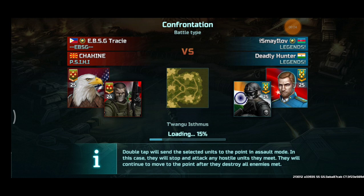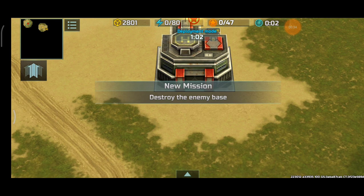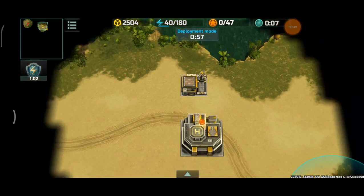The map of choice will be Tuangu Eastmoos. I'm going to be the red player and Chahine will be the yellow player.